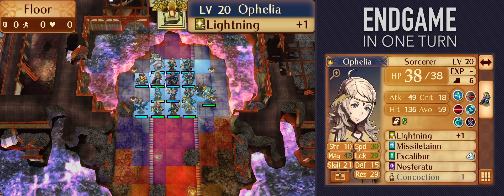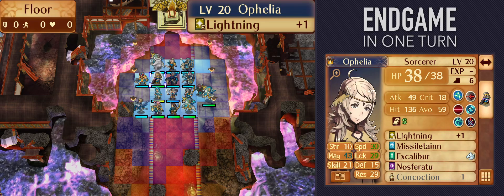The knock on Ophelia is that if you're not proficient with skill dipping in this game, picking up Life and Death can be a big hassle. But once you get past that, she's the most consistent Takumi killer by far.